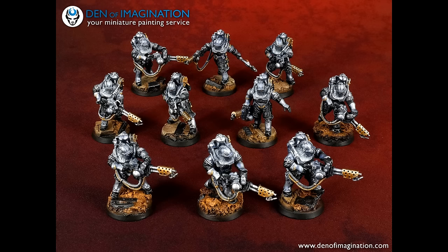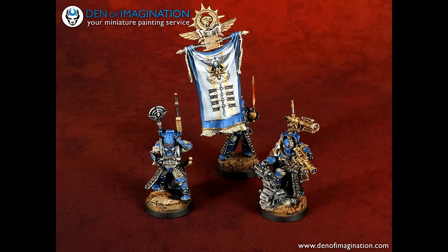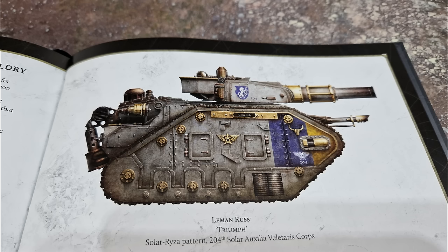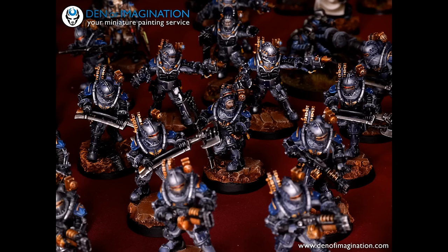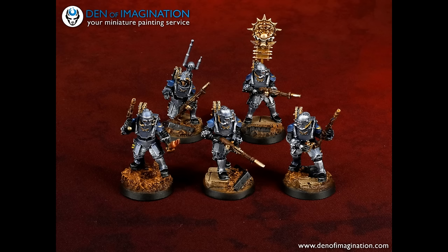Solar Auxilia playing is playing 40k on hard mode, a bit like playing the Ad Mech. How would you deal with dreadnoughts and primarchs? The normal way is to throw other dreadnoughts at them — dreadnoughts cancel out dreadnoughts. You can tie them up with Cataphractii, throw a primarch at them, or use graviton weapons. Plasma also works very well. Dreadnoughts are strong and I like that they're strong.